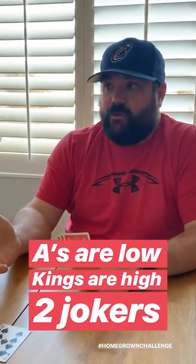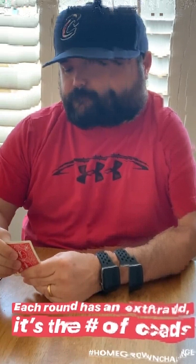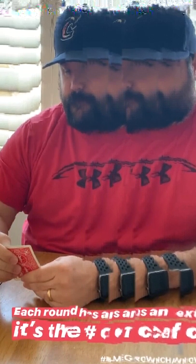Aces are always low — they're always one — and king is always high. Are there any wilds? Yes, there are two jokers in the deck and they can be anything you want them to be. And also, each round there's a wild too. Correct — that's like the number one rule.